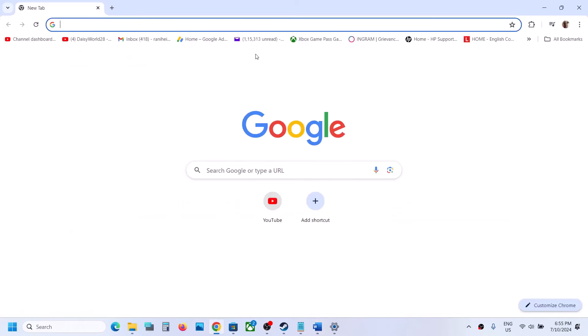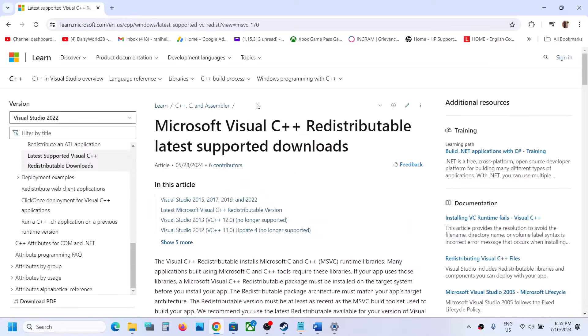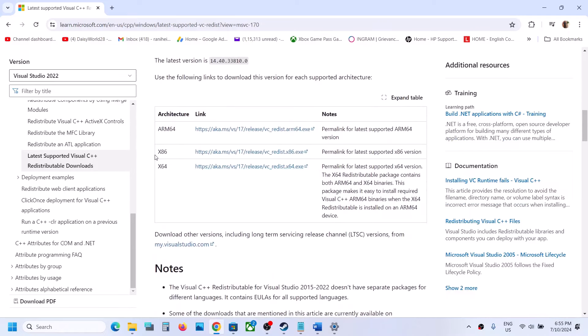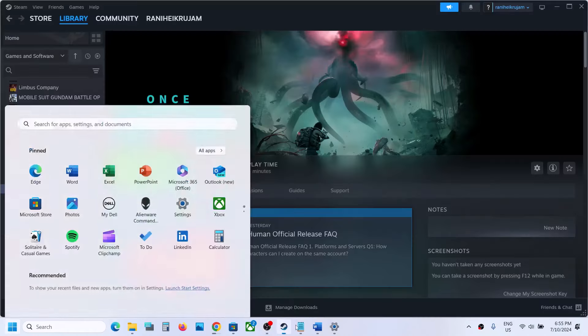The next step is to install the Visual C++ redistributables. Copy the link provided in the video description and open it in a browser — it will take you to the Microsoft website. Download both the x86 and x64 versions of Microsoft Visual C++ 2015-2022. Run both EXE files, then restart your computer and launch the game.